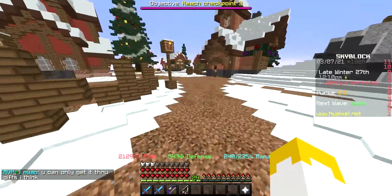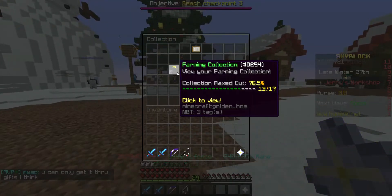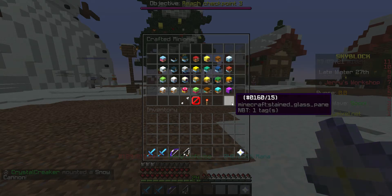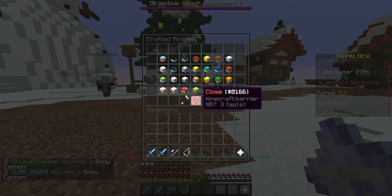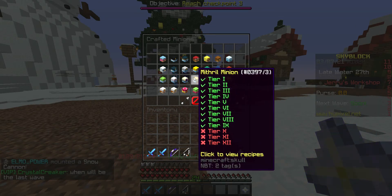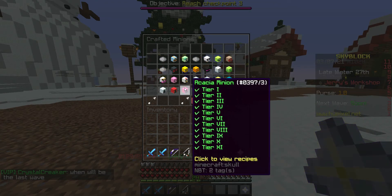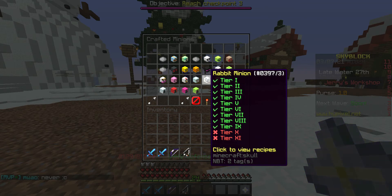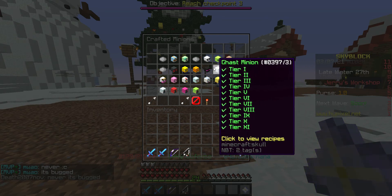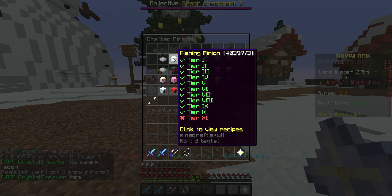I'm gonna try to do it as minimalist as possible because big brain — I figured out you don't need any of the stupid tier 12 minions to get the 29th minion slot. What I need to do is max out all my other minions: get the mythril to tier 10 and 11, get the rabbit minion to tier 11 — that's four — then tier 11 here is five, and tier 11 that's six.